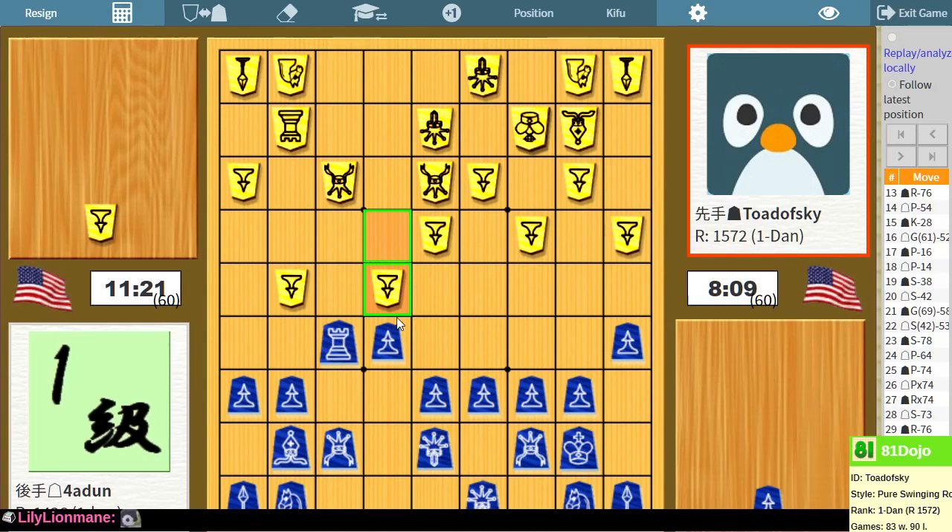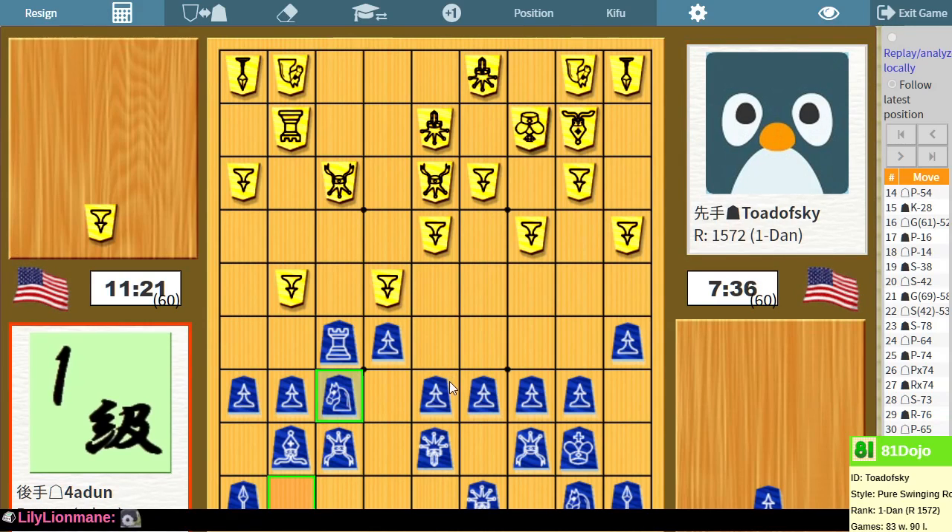I could also move my knight — if pawn takes, I just move the knight to where the pawn was. That looks very appealing. Is there anything wrong with it? If knight up, they could put the bishop here — that pins my knight. But I'm strongly considering just taking the bishop or chasing it. Yeah, that looks fun. Let's find out where this goes.